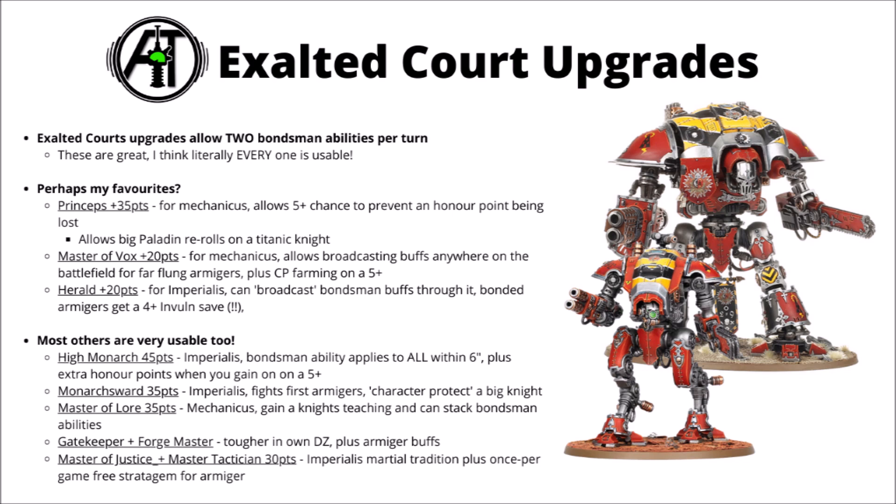In terms of value for the points, my favourites are probably the Princeps, Master of Vox, and Herald. The Princeps is a really interesting one for the Mechanicus Knights — the big thing it gives you is the ability to apply a bondsman ability to a big Knight, and perhaps the most common way to use it is with a Knight Paladin, where you get reroll ones to hit and to wound, and then put that on literally any Questoris Knight. It also gives you a 5+ chance to prevent an honour point being lost, so it combos quite nicely with Lay Low the Tyrants.